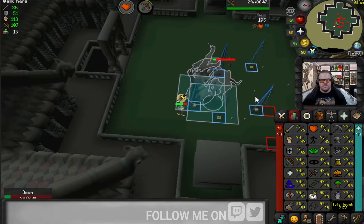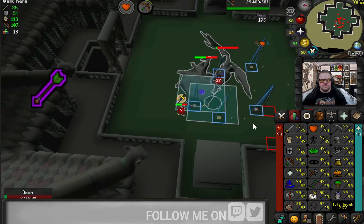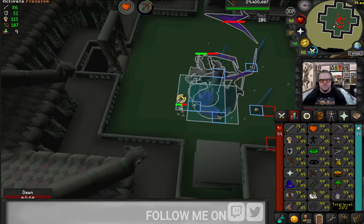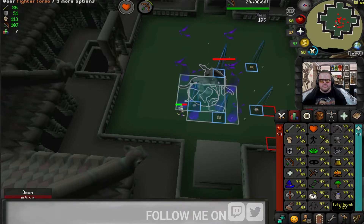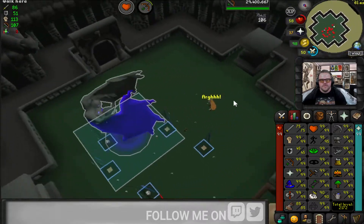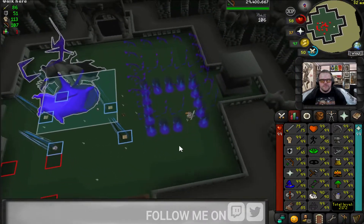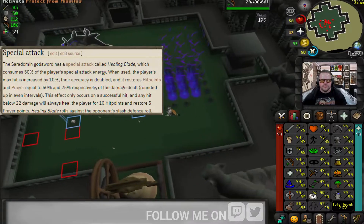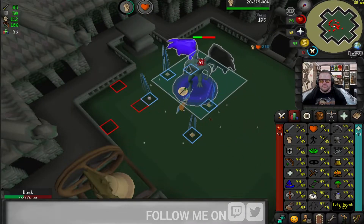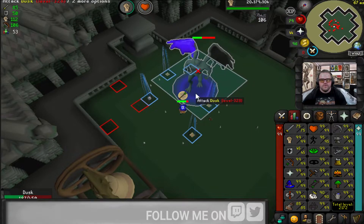I always protect from range during the fourth phase because you're rolling against two different attacks. You throw on your big brain and whack away with an SGS — hopefully you get lucky, get the huge spec hit, get the big blood fury hit, and your HP just goes up.